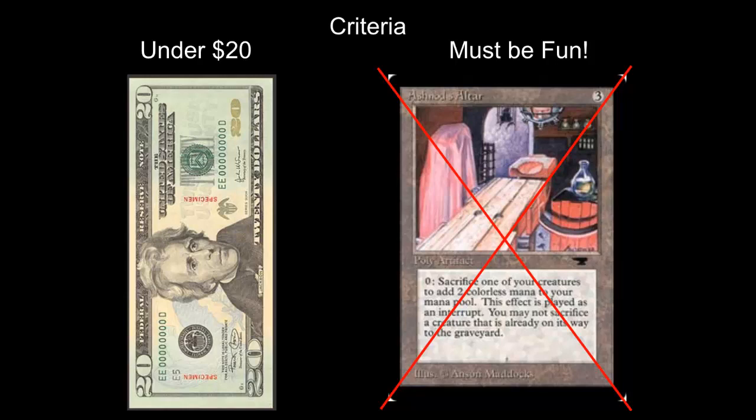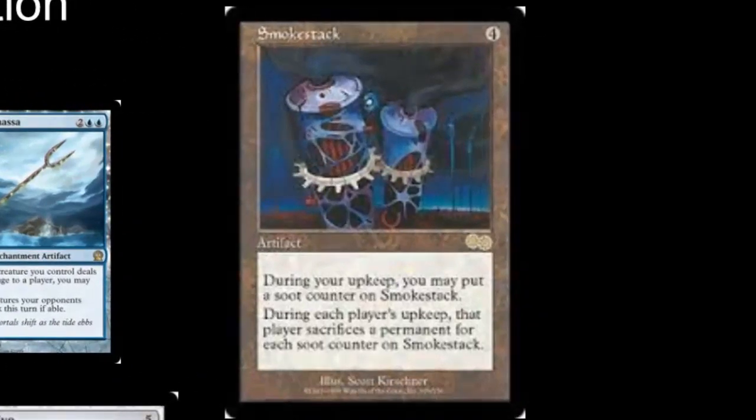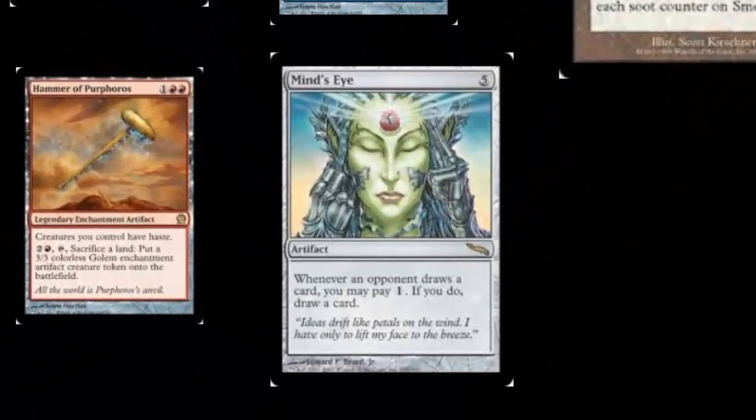If we want to play spike-related stuff, that's fine, but at least give the rest of the table a chance to interact, otherwise move over to Legacy. My honorable mentions: I've got one that really warms my heart but doesn't fit that criteria, which is Smokestacks. It's a really mean card — if you're going to play competitively, go for it, but it didn't make the list.